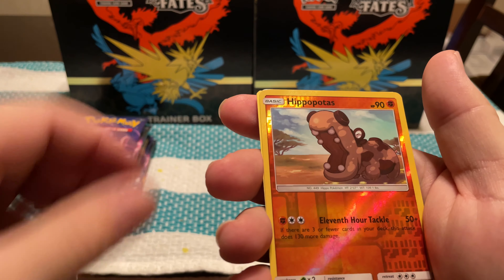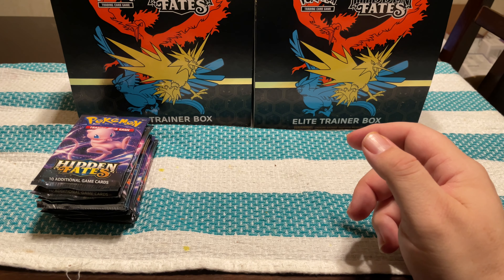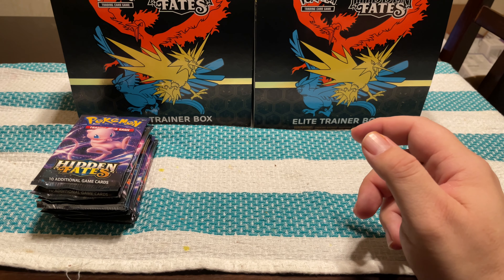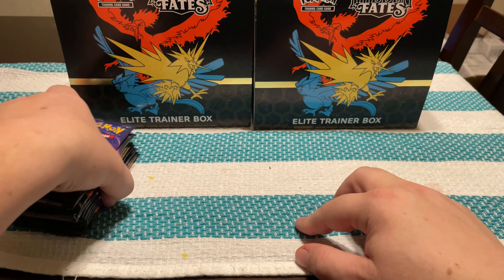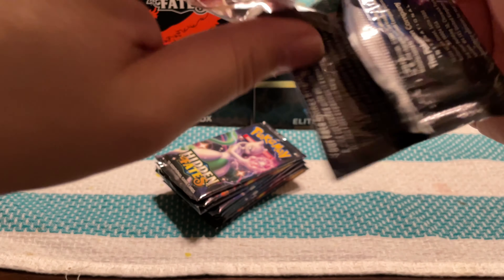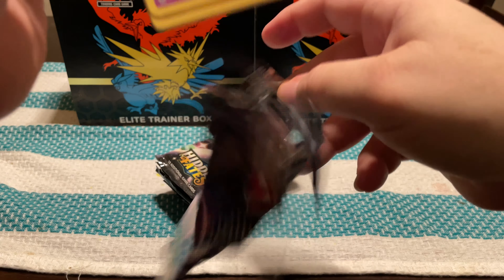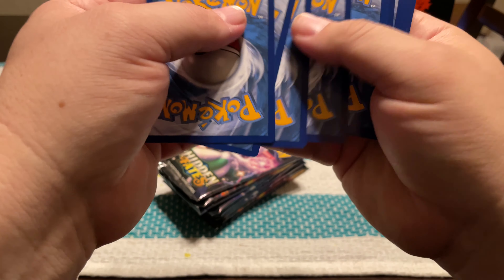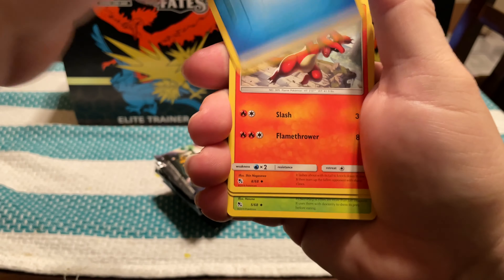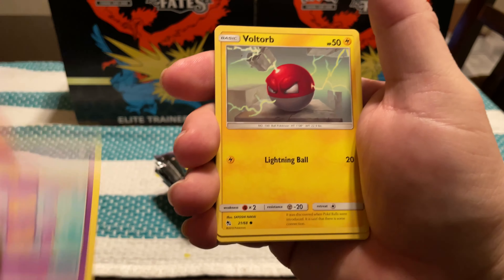Let's knock these Ultra Prism packs out. Let's hit another Lily — that would be really nice. Energy, Murkrow, Honchkrow, a Skateboard, Togedemaru, Wingull, Skorupi, Pachirisu, Chimchar, Reverse Cosmog, and an Electivire.